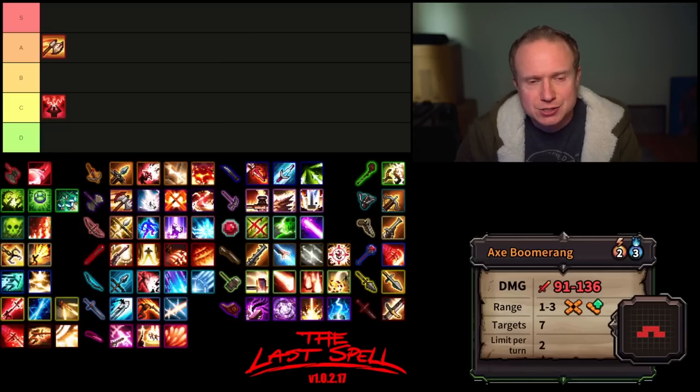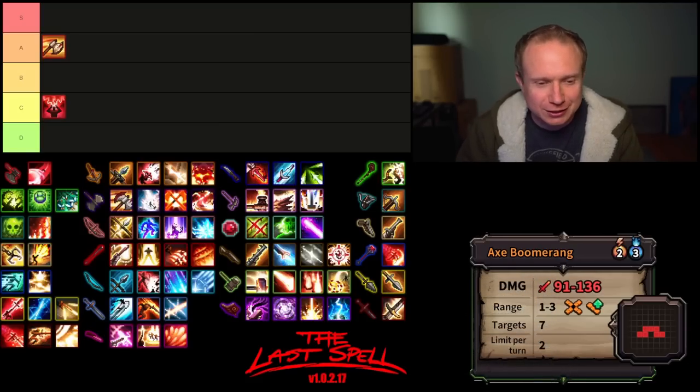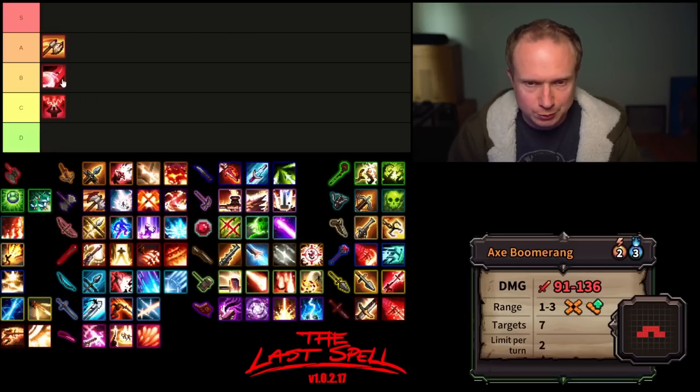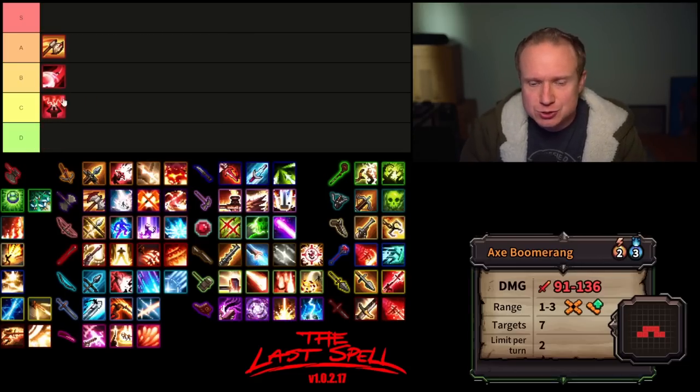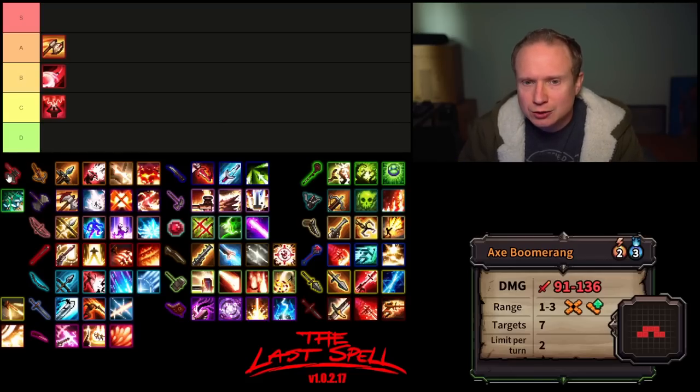The last ability for the Axe is Axe Boomerang, which comes with a pretty healthy damage bonus above base damage. All abilities are taken from the Tier 0 version of the weapons without them being equipped on a character, so there is no additional damage modification — this is the bog standard damage for each ability. Axe Boomerang hits in the mustache pattern, is range modifiable, hits seven targets, and can be used twice a turn. Its real deficit is just in its mana cost. Overall, I'm going to put the Axe solidly in B tier.